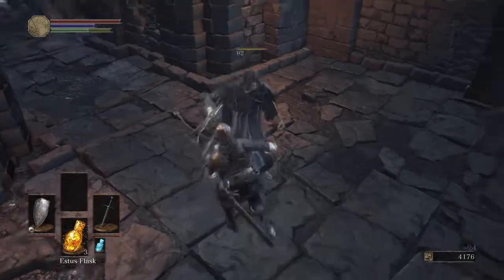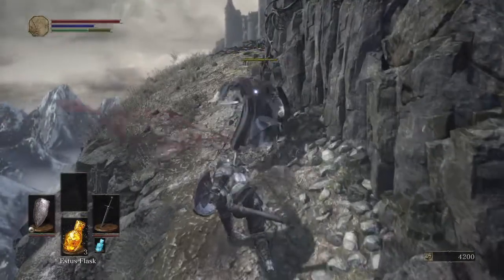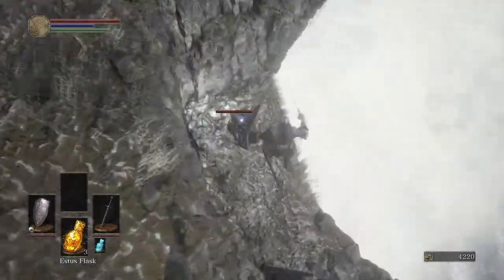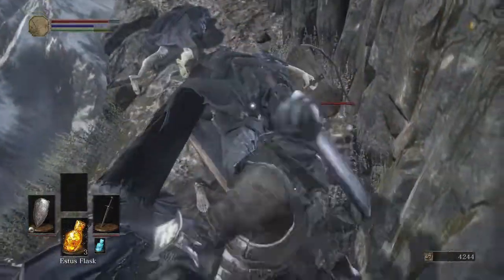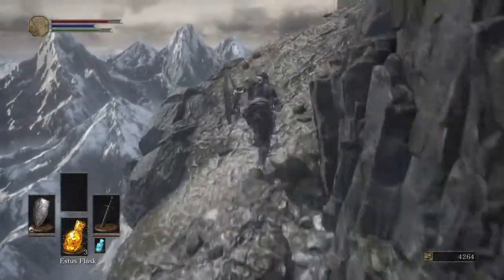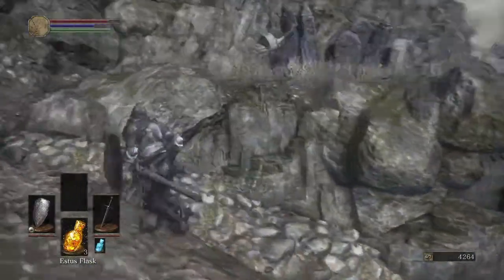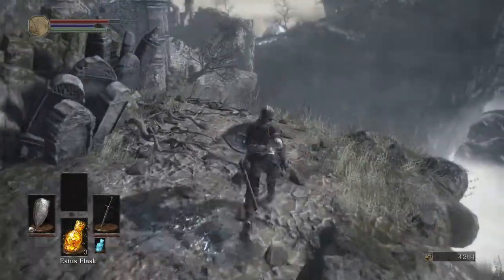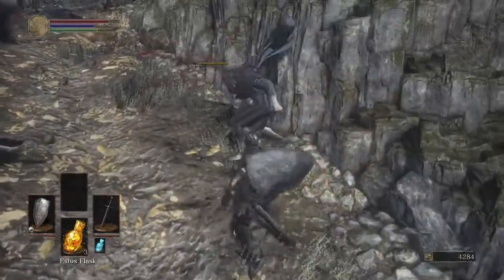Honestly, these guys are so easy to dodge. Roll past that. Alright, for this guy we're going to go ahead and one-shot him. Dropping down — get those fire bombs. Block that dude and kill him. Now, any enemy you run across that has a spear, it's best to just let them attack against your shield, because they're actually going to bounce back a little, which gives you more than enough time to lay into them.